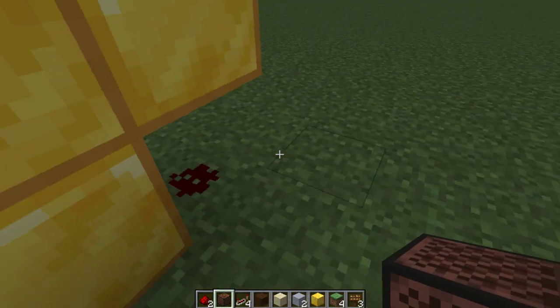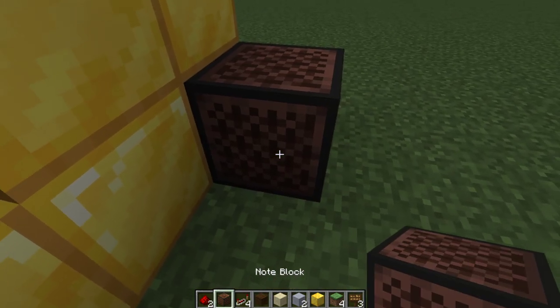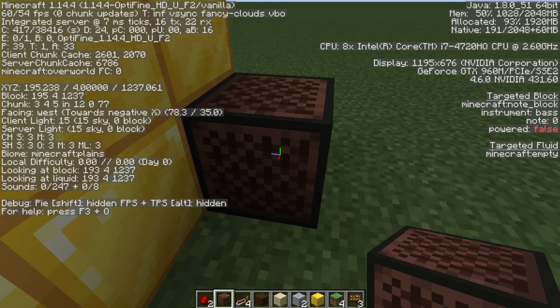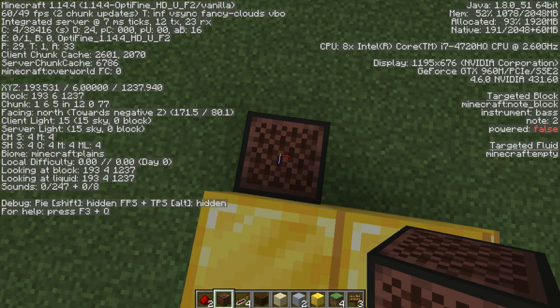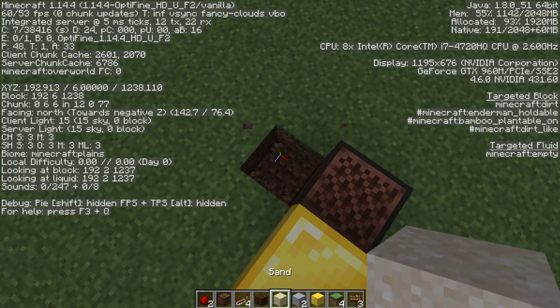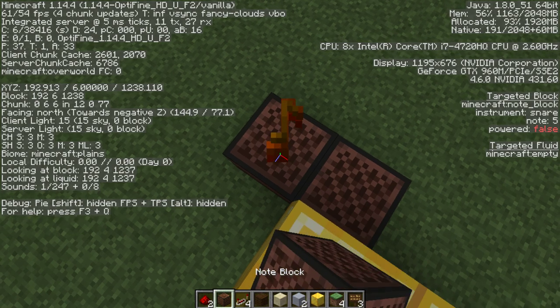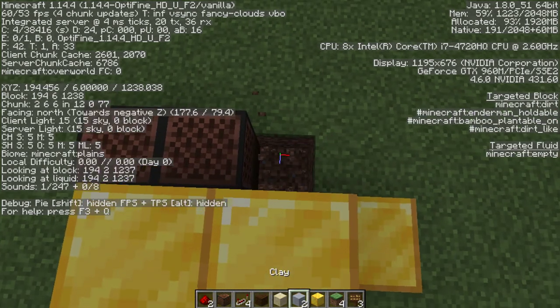First note is going to be bass, the wood. So it's going to be two. If you're on PC, you can check what note it's on by clicking F3. As you can see on the right side, it's note two. So after that, it's going to be snare — sand — for 22, or sorry, 22. And the next one is going to be eight.